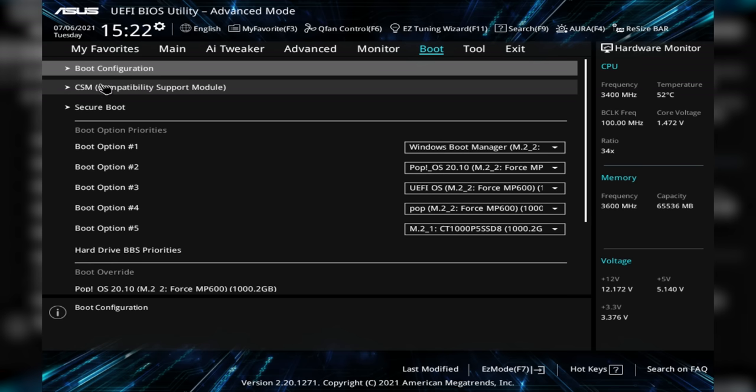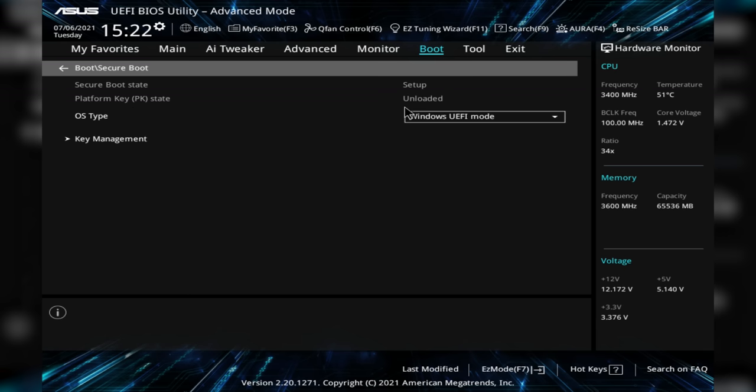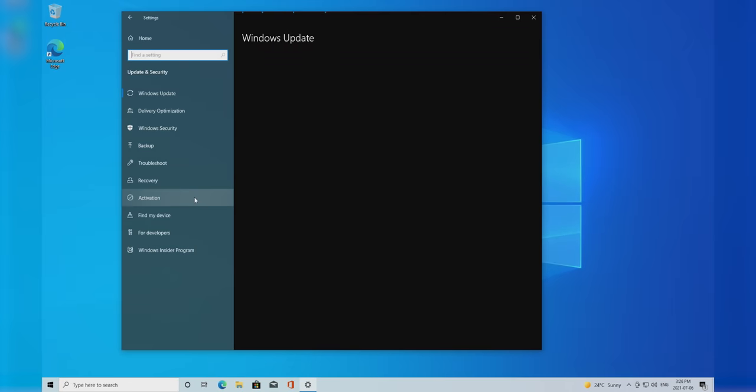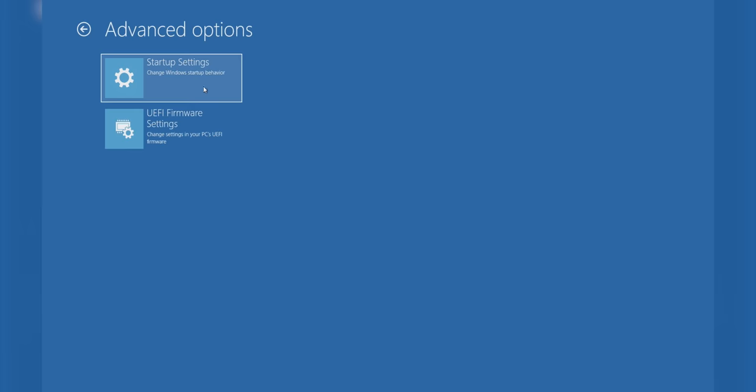First, make sure your BIOS can enable Secure Boot at all — it should have its own section, usually under the security or boot menus. Don't actually enable it yet though. First, we need to prepare Windows by using a built-in tool called MBR2GPT. Go to Settings, then find the recovery pane under Update and Security, and click Restart Now under Advanced Startup. Choose Troubleshooting, then Advanced Options, then Command Prompt. Then type this command into the command prompt window and hit Enter.